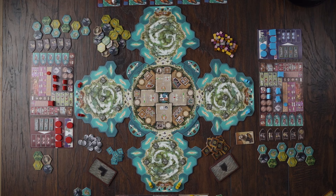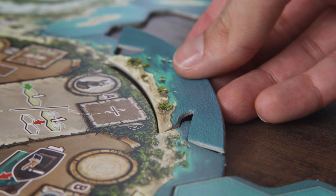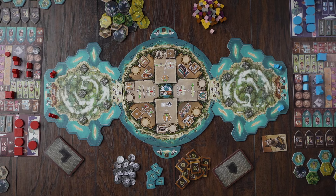Cooper Island is designed for one to four players and features a modular puzzle piece board to accommodate the number of players at the table. This allows you to arrange the board to meet your particular needs and minimize the space needed to play.